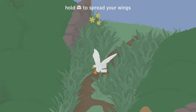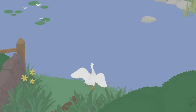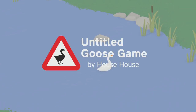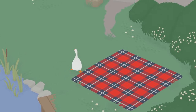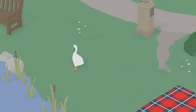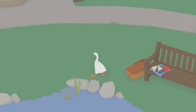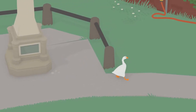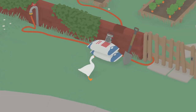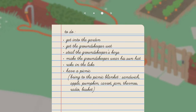R2 to spread your wings. I wonder why you'd need that. Let's see — I've got a nice blanket here. We've been given a to-do list type thing. Press the middle button to see your to-do list. Right, to-do: get into the garden — so that's obviously just the other side of that gate.